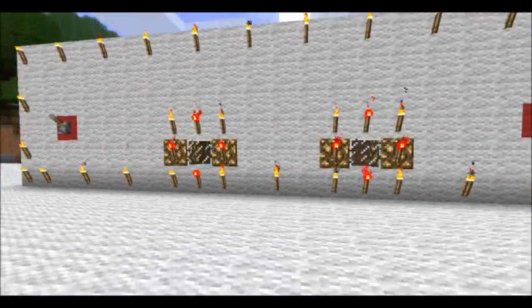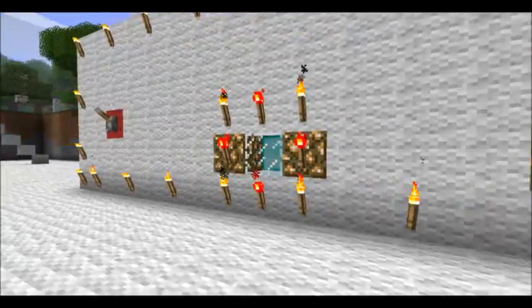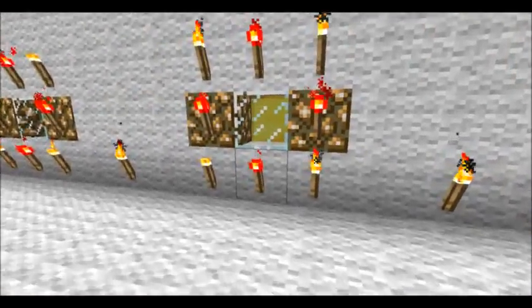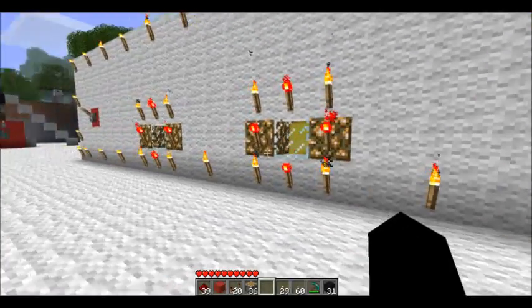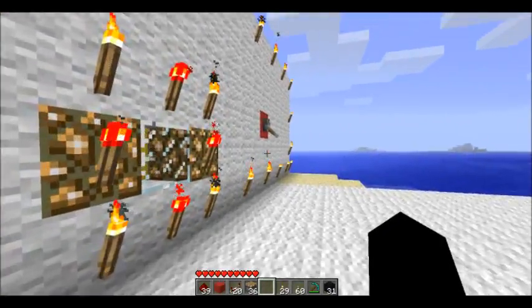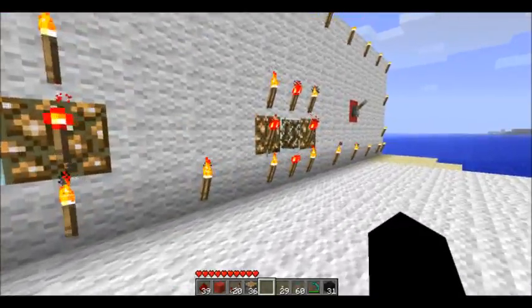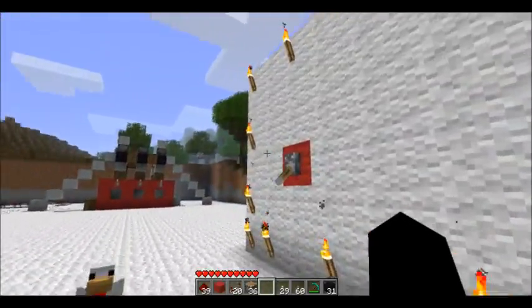Hey, what is up guys? Someone suggested that I should have two of these so that they can land on each other, and I did exactly that. And I made it so that if I click this switch, it only stops this one. Okay, I was just making sure. And if you click this one, it only stops this one. Alright, I'll show you how I did that.